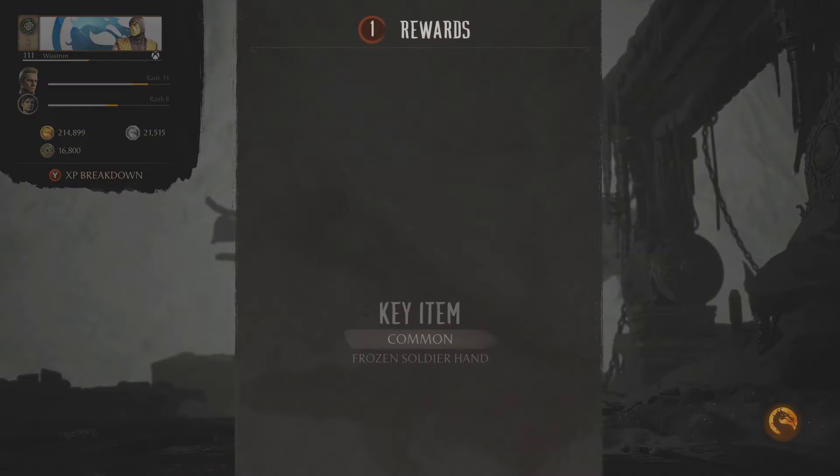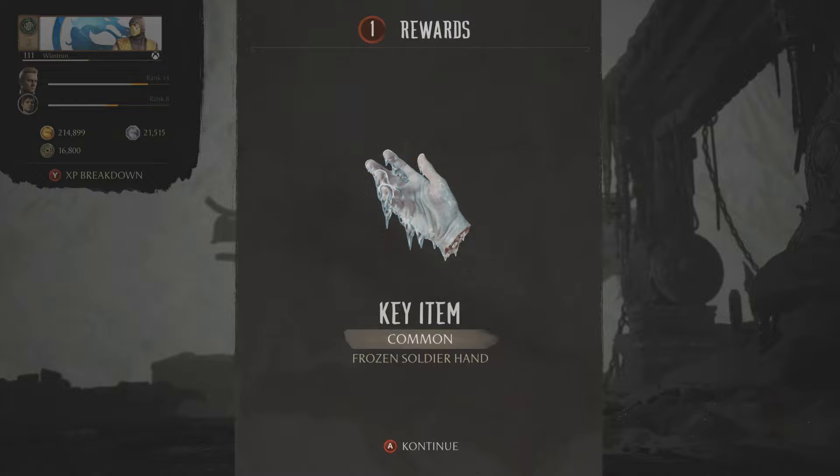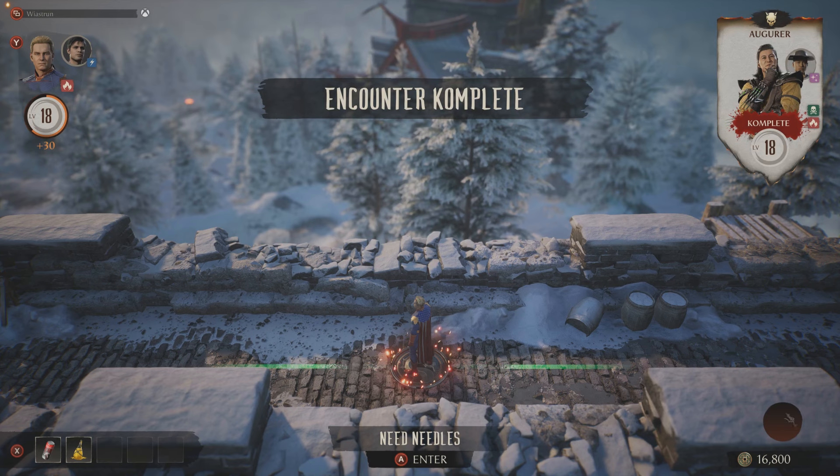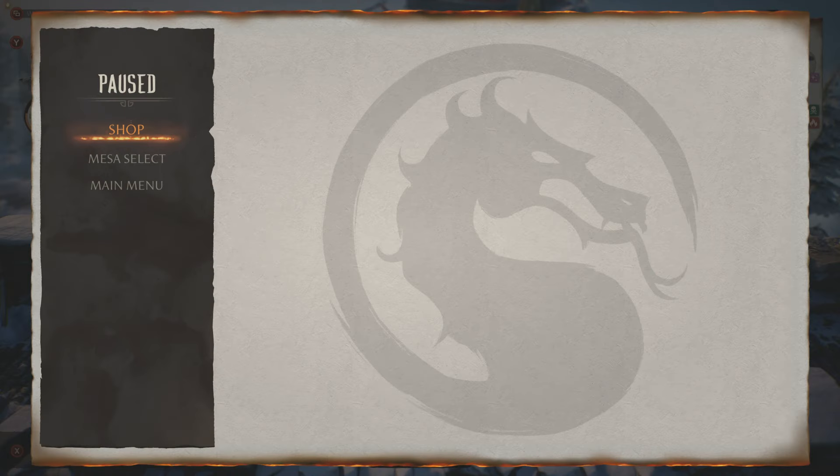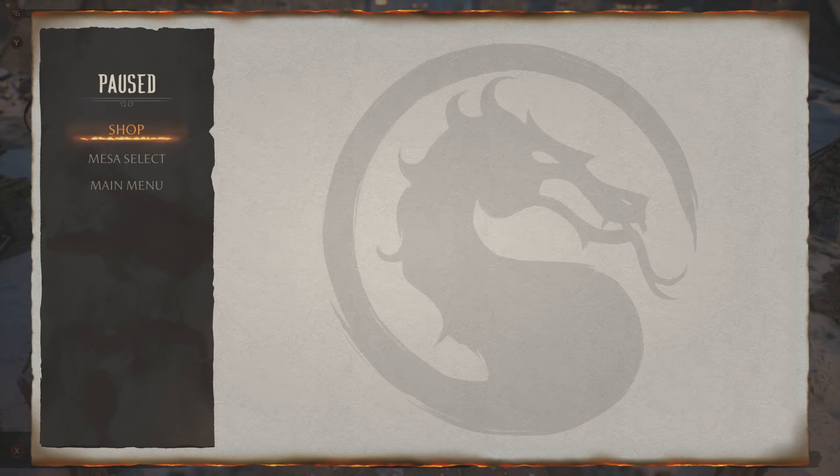Right, so now that you've got the key, you can also do a little trick to cut down the legwork on your way back. So just hit the pause and teleport yourself to the collector's shop. In this case, we have to do it twice, as it cycles through the shops.